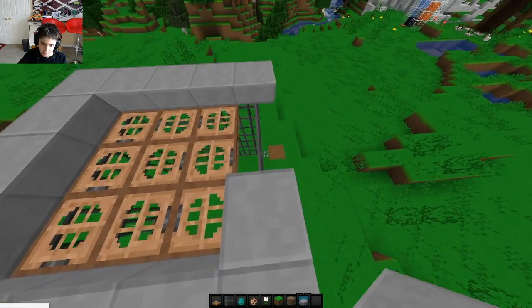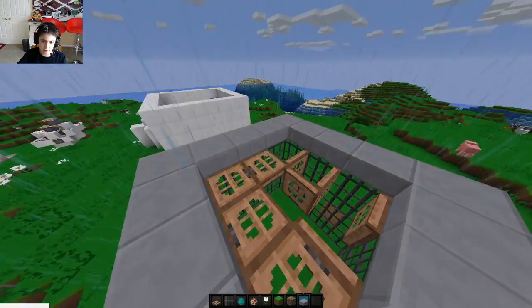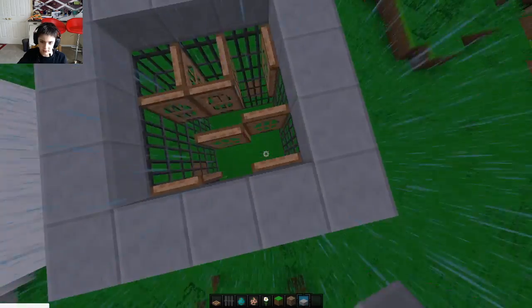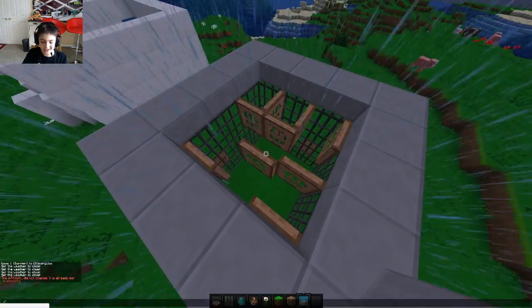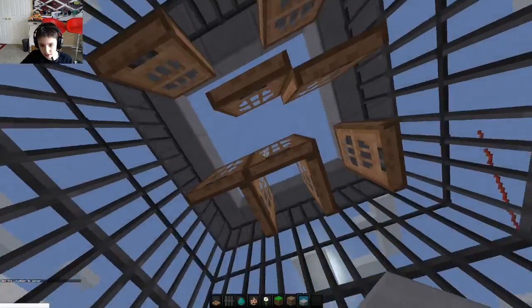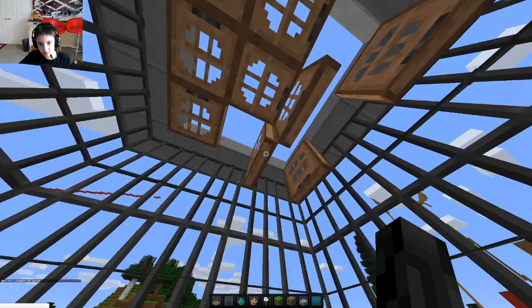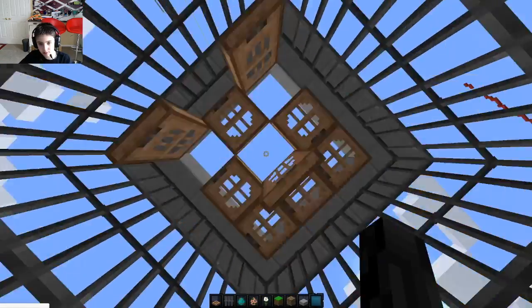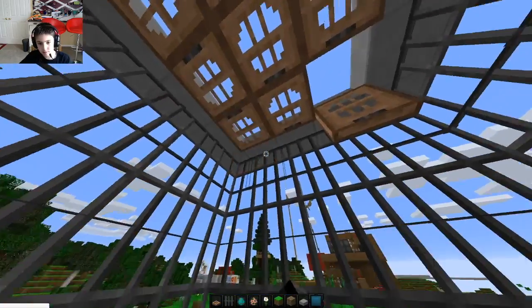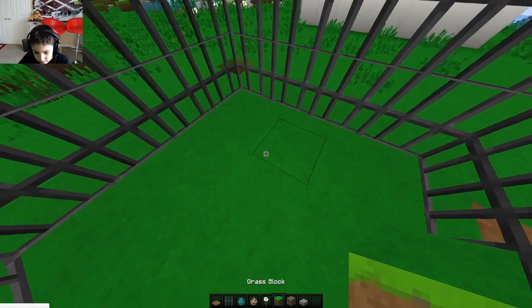Look at that — we just have to cover it with stone slabs. Neat design! Your design might be different but that's fine. Now we can access it, and that's all that matters. Let's close up some of these.